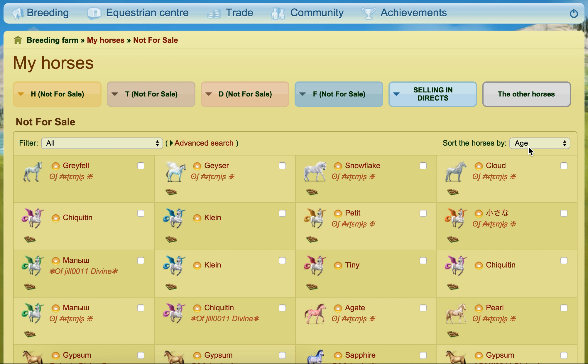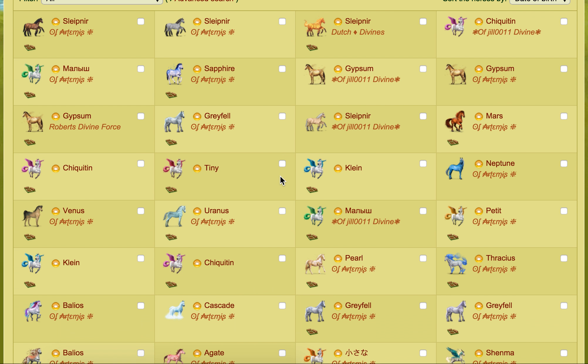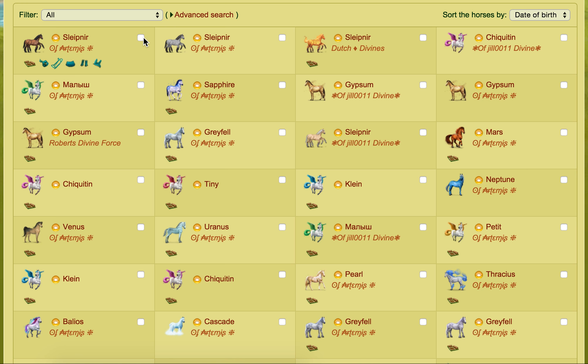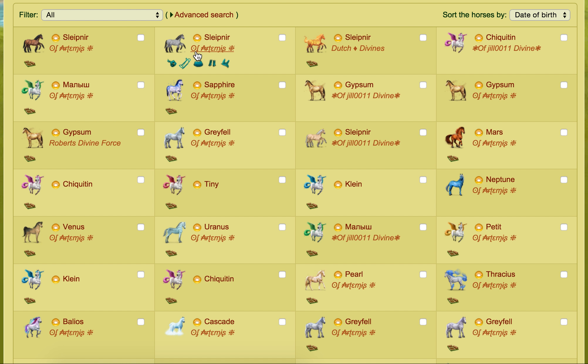Starting off I'll sort them by date of birth because I think the easiest thing to do is work from the oldest to the newest ones — some of them I've probably forgotten how I got them but I'll do my best. The first divine I ever got on the UK server was my Bestla, won in a Horn of Plenty. This one was as well. These two took a really really long time to get with the Horn of Plenty. So those are my two first divines on UK.